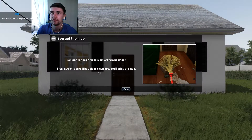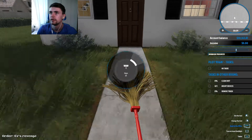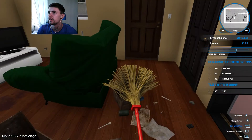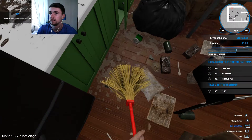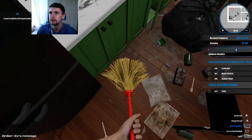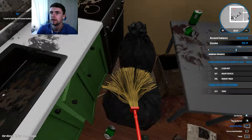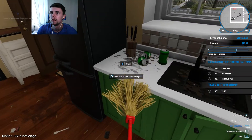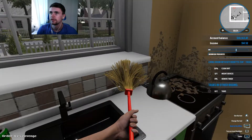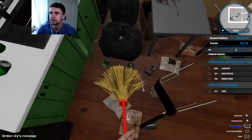You haven't left a new tool. From now you'll be able to clean dirty stuff using the mop. So let's go in. We've got no tasks in — alright. So we need to clean the dirt. Oh my god, this is nice and slow. We're cleaning. This is how you get rid of the dirt. I saw Zerka — he had like this super mop, so I can't wait to get that. Because this is quite slow right now.